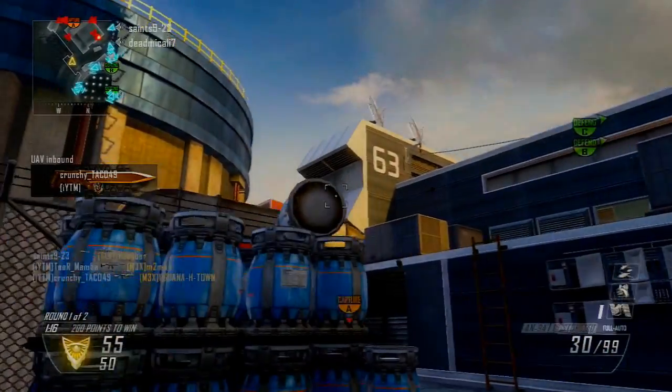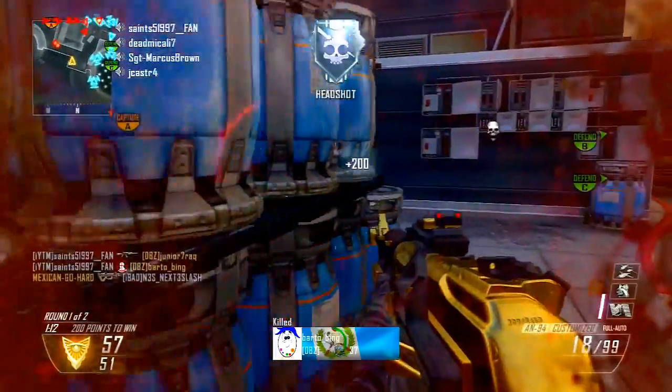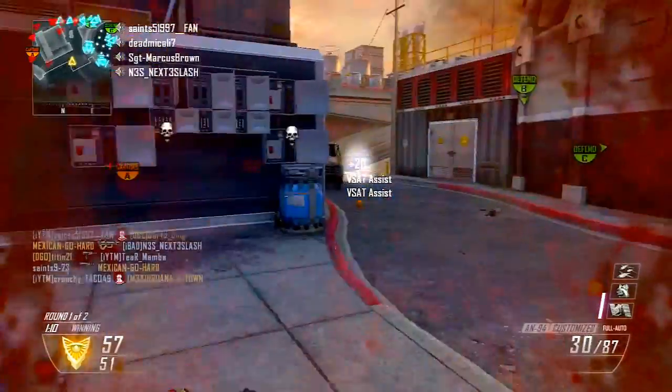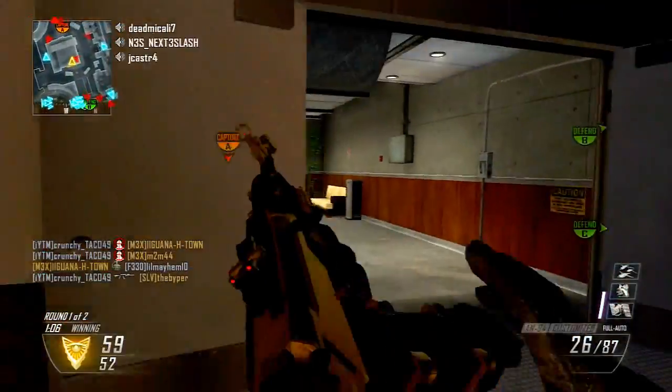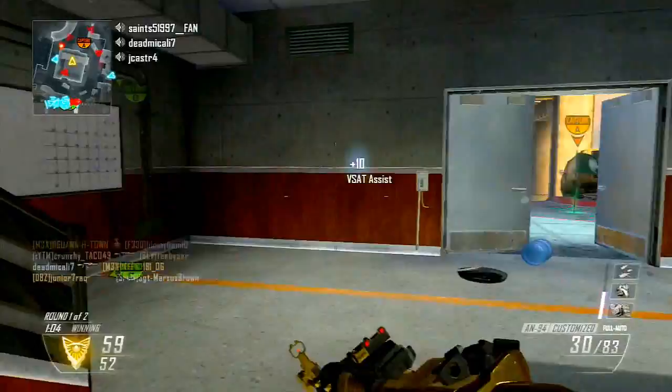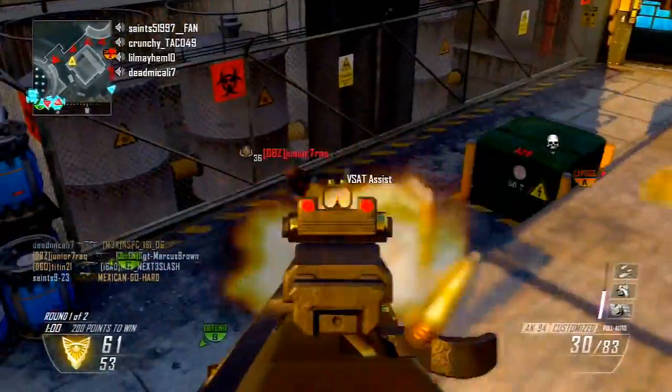Hey, what is going on guys? What's up? It's a Black Ops 2 gameplay commentary and test with 105 kill gameplay on Mount Meltdown, playing a little Ground War Domination, and the gun I'm using in today's video is the AN-94 with the Fast Mag and the Stock Attachments.